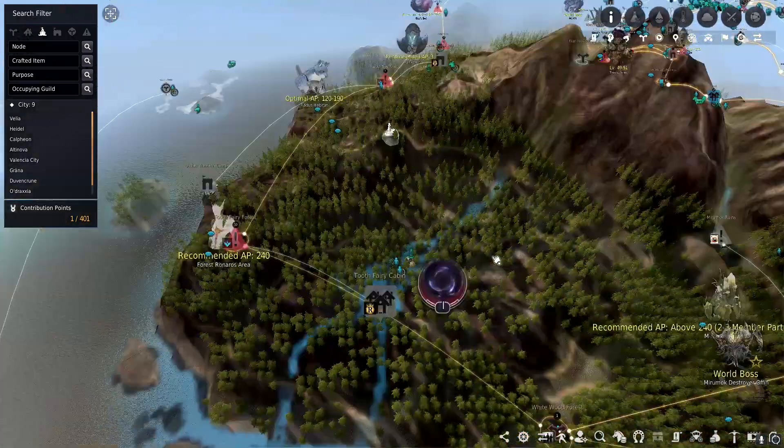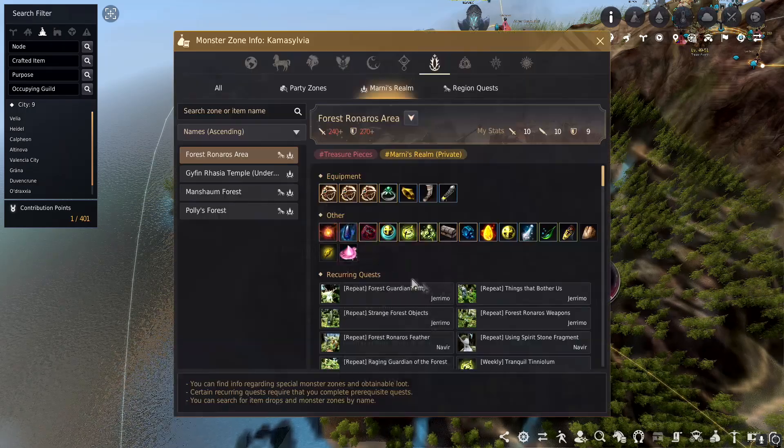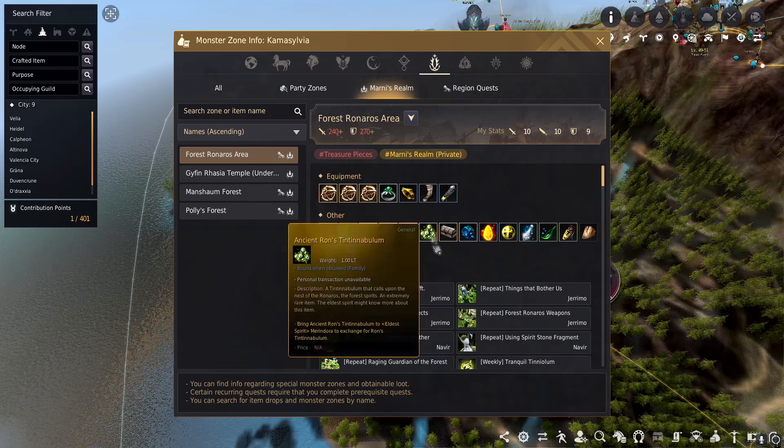Once you're done with Shere Khan, you can move on to the final infinite pot spot, which is the Forest Roneros area. Forest Roneros requires a little bit of a higher gear score — you'll need 240 AP and about 270, and you should be around 300 DP around this time with Tuvalic gear. That's going to get you your last piece of the potion, which is Ron's Tintinibulum. You can also get it through Tranquil pity pieces if you're unlucky on the main drop.